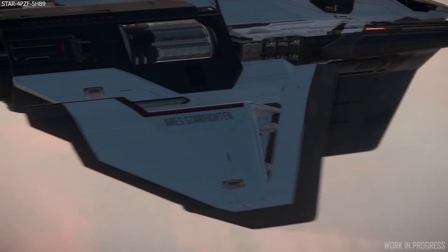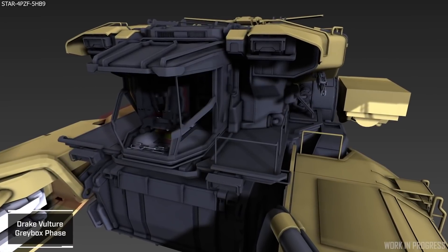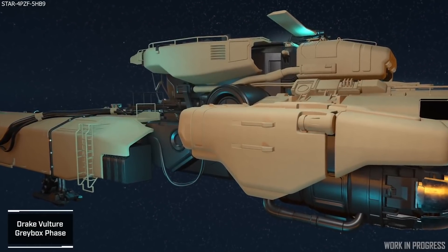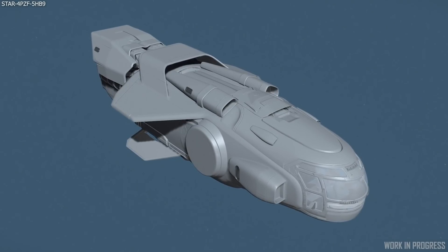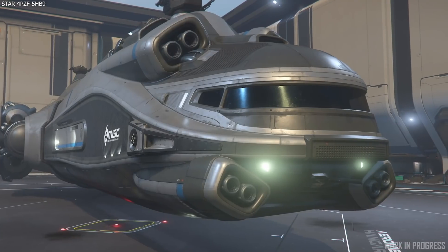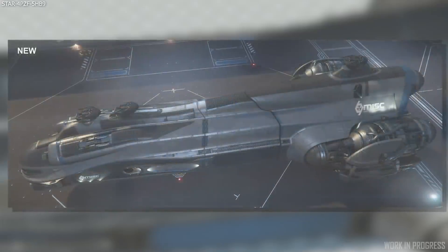Moving on to the ship art team, they cleaned up bugs and continued to polish various areas of the Ares, including several new paints. The Drake Vulture reached final art with focus on habitation and the cargo hold. Another new ship received its final tints and had bugs fixed throughout, and in the UK three ships moved through the final stages of the pipeline — possibly the Anvil Spartan, the Misc Odyssey, a refiner, or the Argo Raft. The Banu Merchantman progressed through white box, and the Hull A is preparing for white box review while the Hull C is approaching grey box review, though I had thought the Hull C was going through its gold standard pass for 3.16.